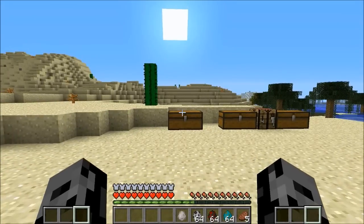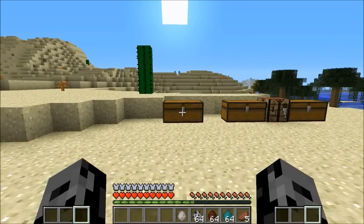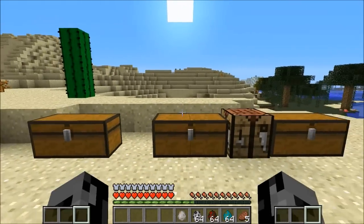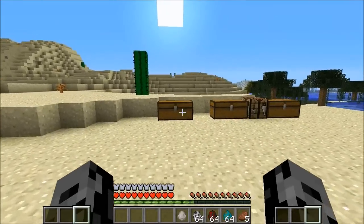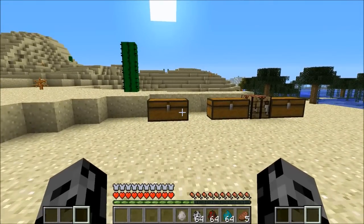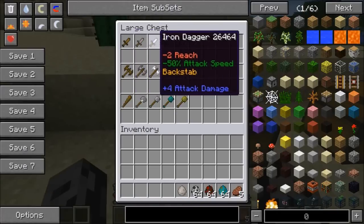Hey, what's up guys, it's Pat and welcome back to another mod showcase. Today we're gonna take a look at the Battle Gear 2 mod. It adds in a dual wielding and a shielding feature into Minecraft. I've actually never seen a mod where you can fight with two weapons at the same time, and they also added in a bunch of very unique weapons, so let's get started. The first one is the daggers.